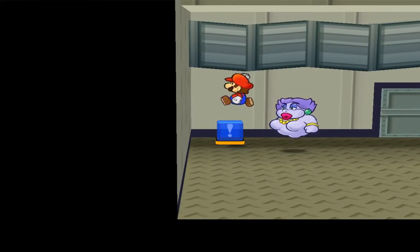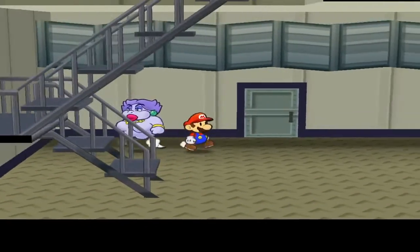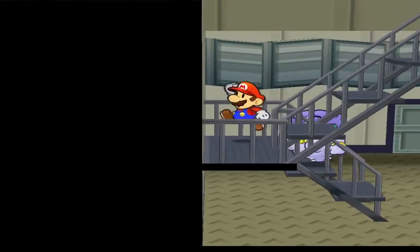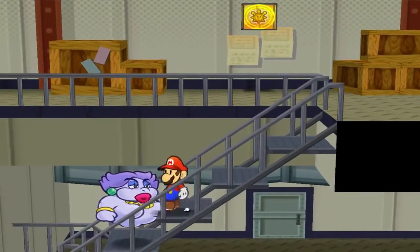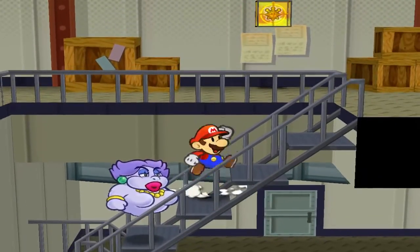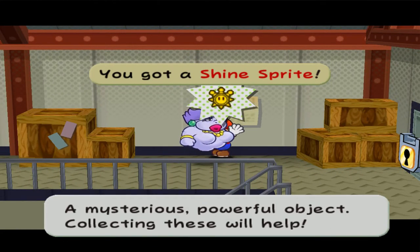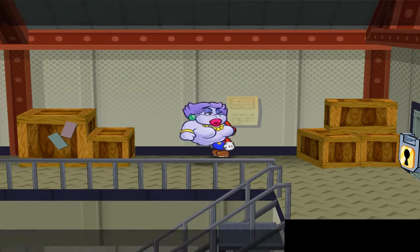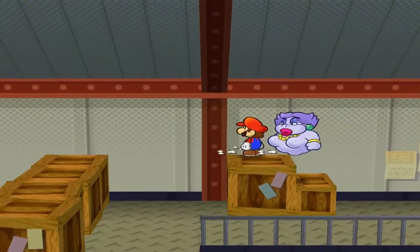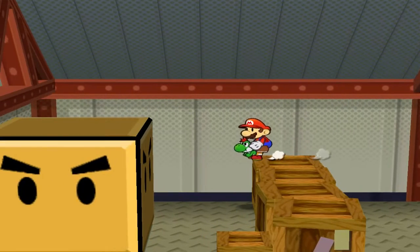You can break a lot of those with a good spin hammer, whatever it's called. And this is the suspicious staircase that we have heard of before — one of the magical wonders. And I guess the boxes were as well. And there's just a plain old shine sprite. Can't open that — oh well. But we will open it soon.